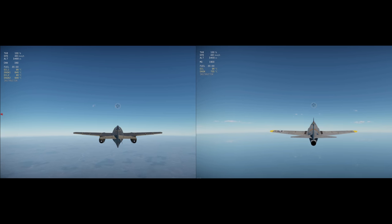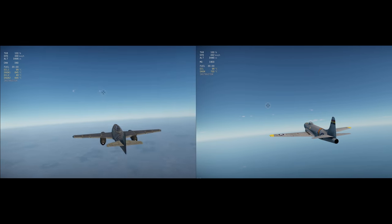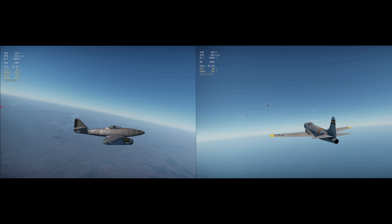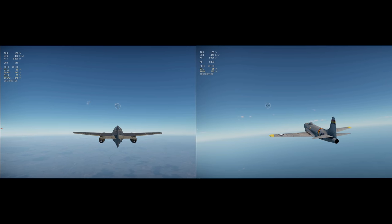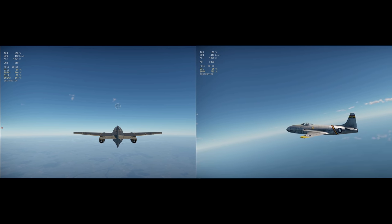This is actually fairly similar to real-life post-World War II comparisons between the P-80 and ME-262 when the Americans were able to capture ME-262s as part of Operation Lusty. For some additional figures, by the time I reached my 5,000 meter goal, I was around 35 kilometers away from my start point with the ME-262, meaning that for every 1 meter of altitude gained, I moved forward around 7 meters. With the P-80, by the time I reached 5,000 meters, I was around 29 kilometers away, meaning that for every 1 meter of altitude gained, I moved forward just shy of 6 meters.